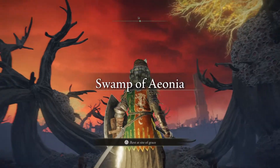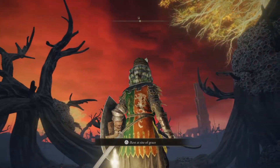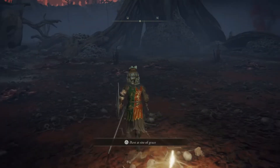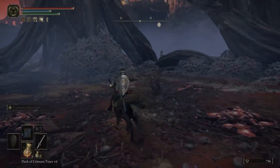Scarlet Rot can be encountered in various areas of the game, but one notable location in Elden Ring that is dense with Scarlet Rot is Caelid. This area, marked with its blood-red sky, has various enemies that will inflict Scarlet Rot, and there's even a large swamp in the area that will inflict Scarlet Rot. If you are going into this area, you're going to want to have decent Scarlet Rot protection.